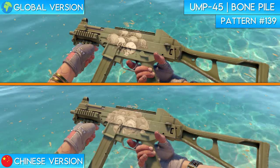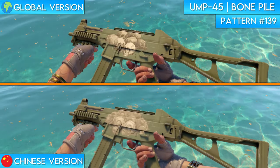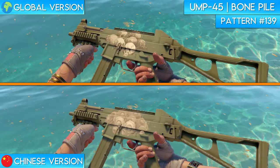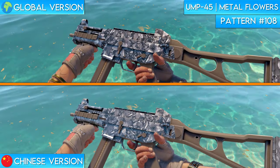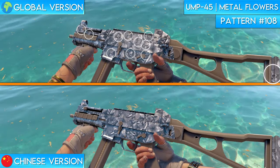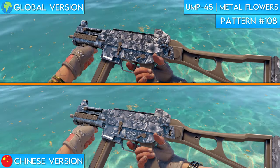The UMP Bone Pile is a very obvious one. As you can see on the global version of the skin, there's a very prominent pile of skulls. The Chinese version of the skin changes all of the skulls to gas masks. I actually think the cartoony-style artwork of the gas masks looks way cooler than the skulls. The UMP Metal Flowers is one that you have to look closely at to see the change. On the global version of the skin, there are a load of little skulls placed in between the flowers on the weapon. The Chinese version of the skin changes all of the skulls to scorpions, which looks kinda sick. I honestly think I'm just glad it wasn't gas masks again.